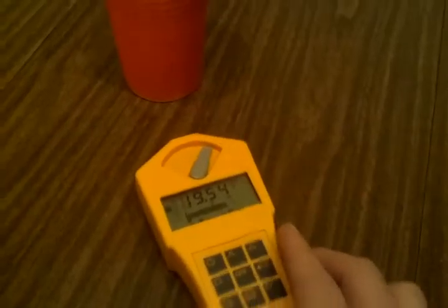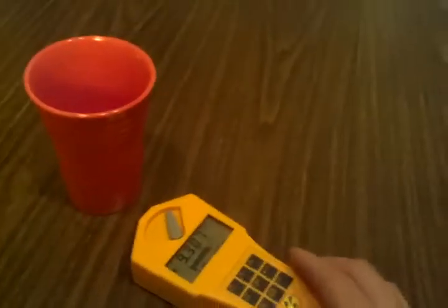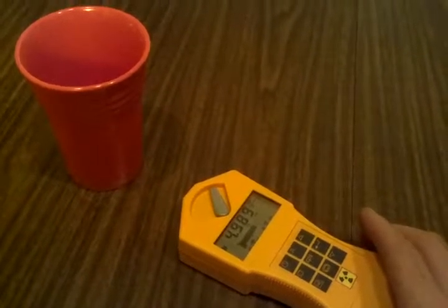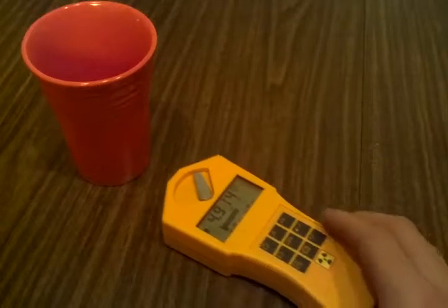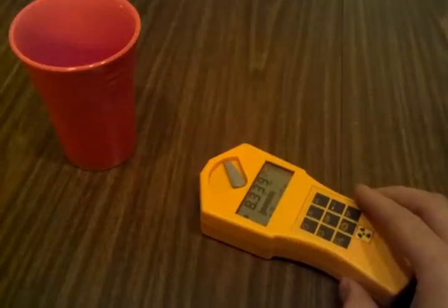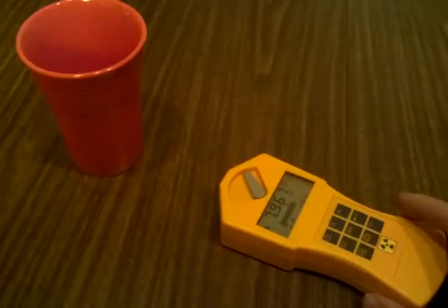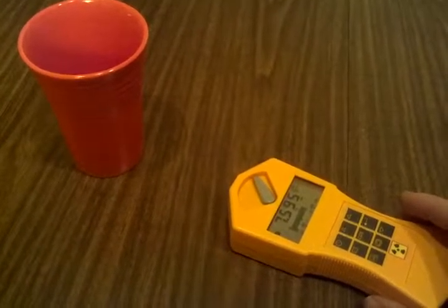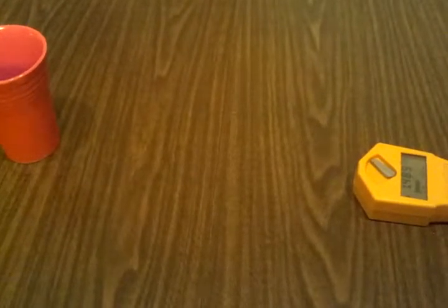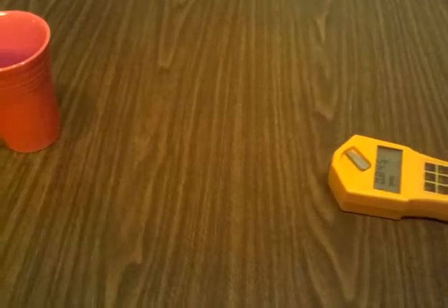Levels drop exponentially with distance. See, I'm only a little bit away and we're already falling. It gives you an idea of how low energy it is too — you don't have to be very far from the source for it to start falling. If I go this far away, we're basically back to background even with the alpha shield open.